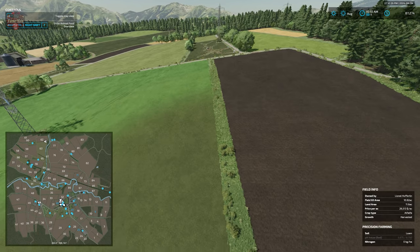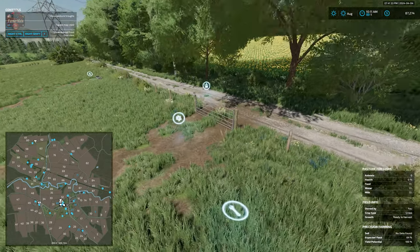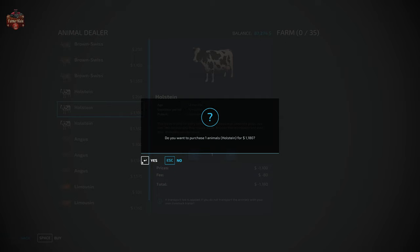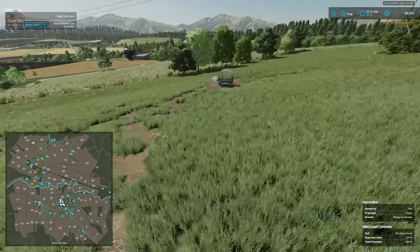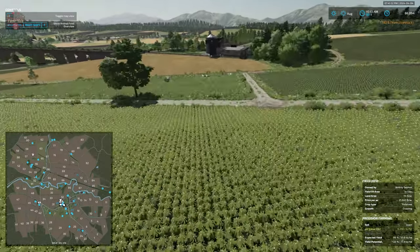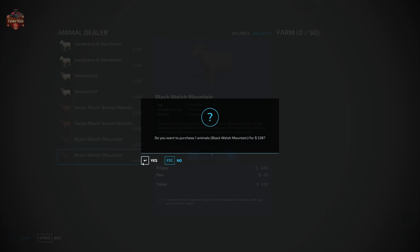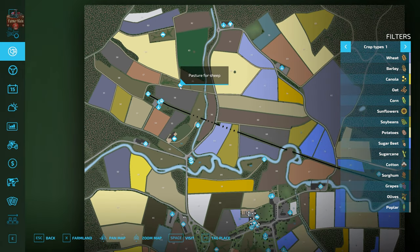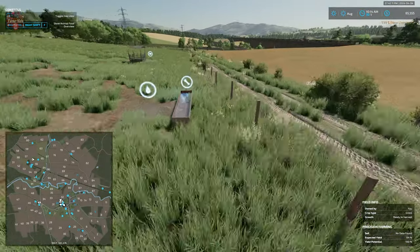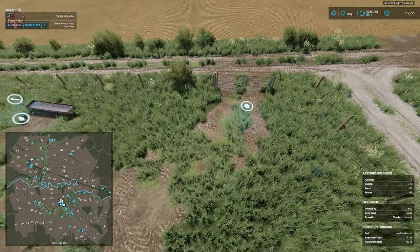Continuing across the northern edge of the map, there's another cow area at farmland ID 102. We can hide and show the markers; cow delivery for 35 total cows, milk point, water, and food. Just south of that we have a sheep pasture — I initially said pig pasture, but I was completely mistaken: sheep, sheep, sheep. We have water and food, and once again it's not super clear where the wool is going to spawn.